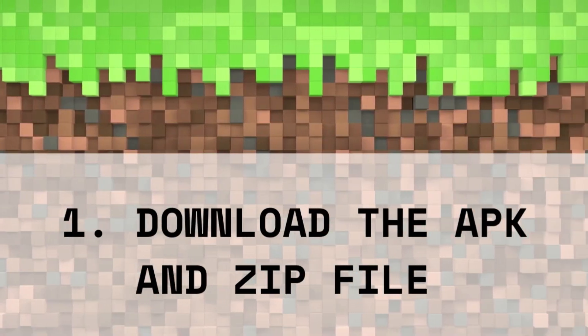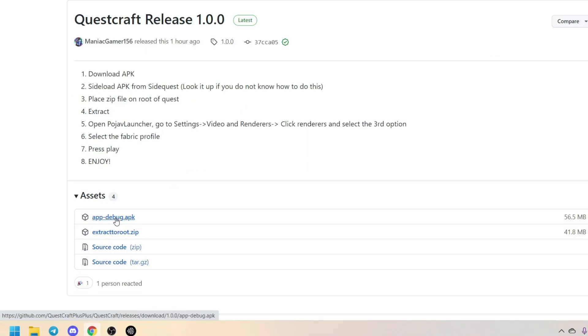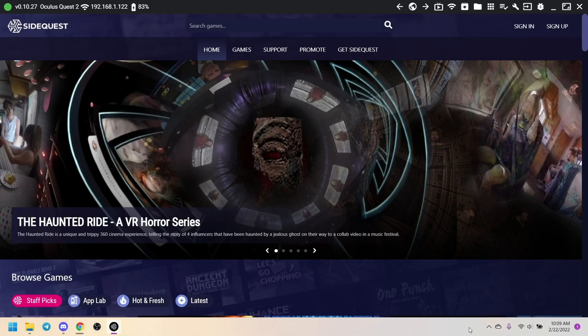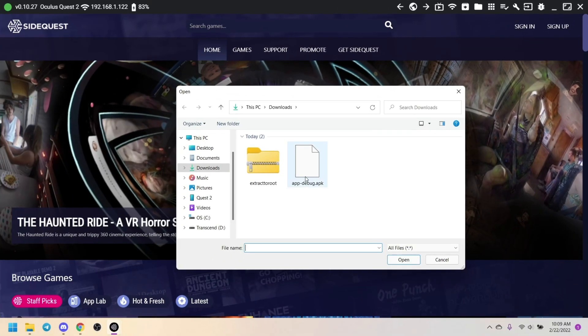Step 1: Download the APK and zip file from the QuestCraft GitHub. Step 2: Sideload the APK using SideQuest. Click the Install Apps button on the top right and double-click the APK to install.